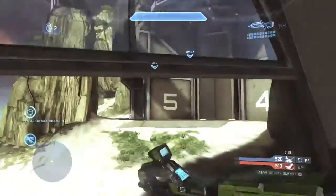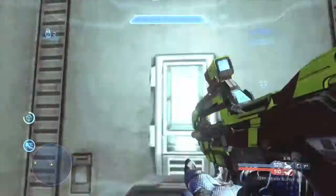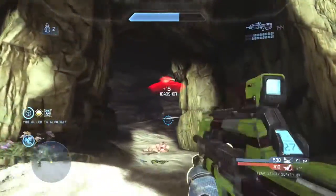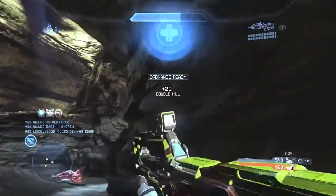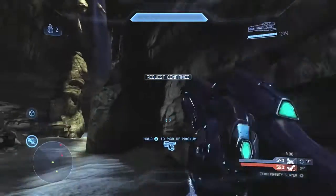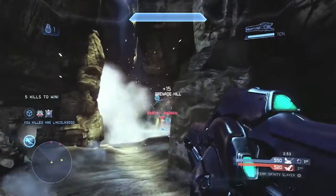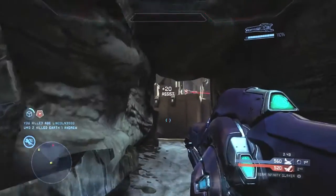Not sure how all my teammates died behind me there, but that's just how the game goes. We're one kill ahead of the enemy team and I'm going to get an ordnance pretty soon as I clean up a kill my teammates called out as one-shot. Going down a beam rifle — I'm going to try to get as many kills as I can with it. I toss a nade and then hit someone in the body and the grenade blows up on them — not what I intended, but I'll take the kill.